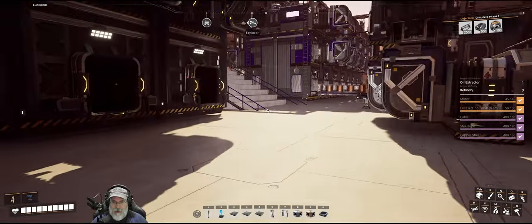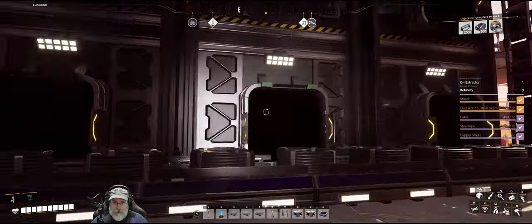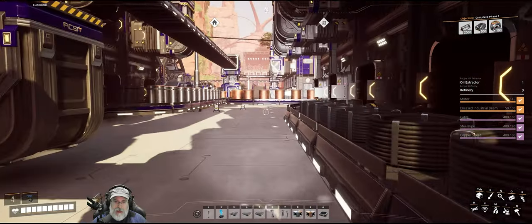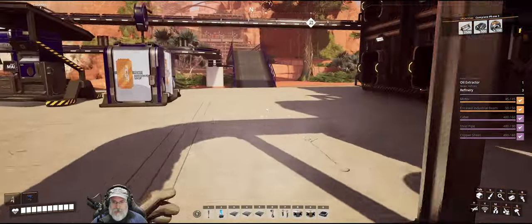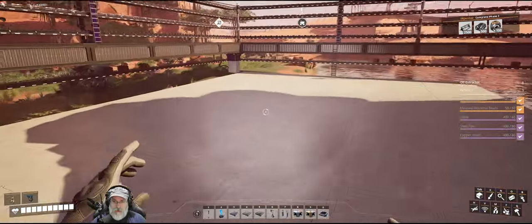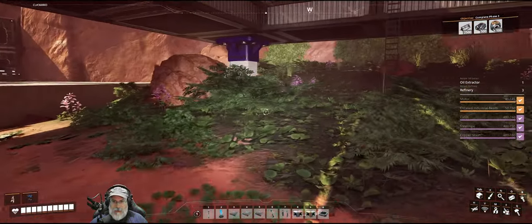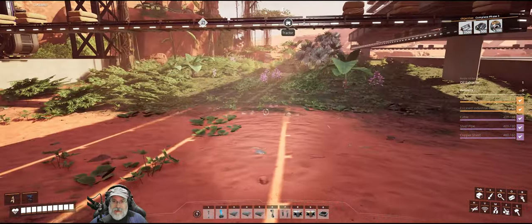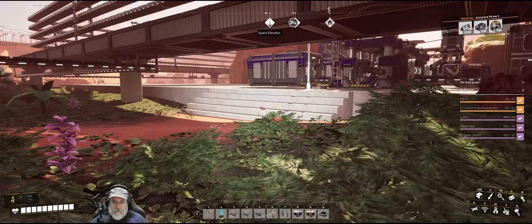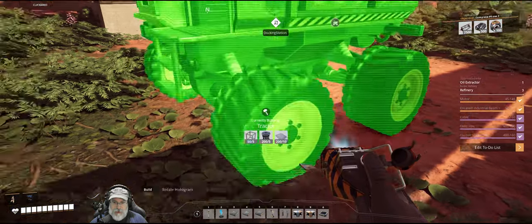What we're going to work on in this episode is getting the oil set up. On my to-do list I have three refineries and one oil extractor - I'm not sure if that'll be everything but we'll start there and go from there. I'm going to grab some extra concrete because we'll need to do some road building, and maybe some extra plates and rods too. I'm also going to set up another truck station over here with storage for the rubber and plastic - it'll be a temporary small setup to get us through our milestones.